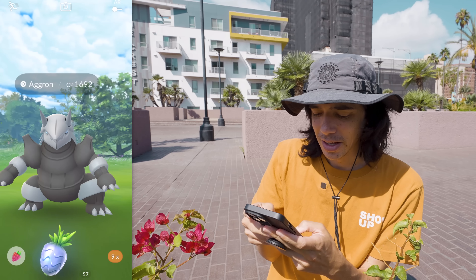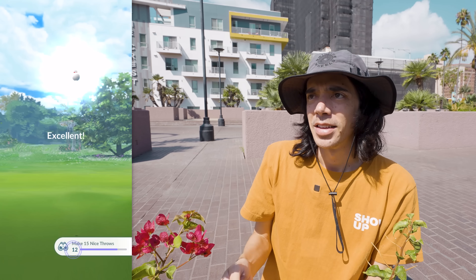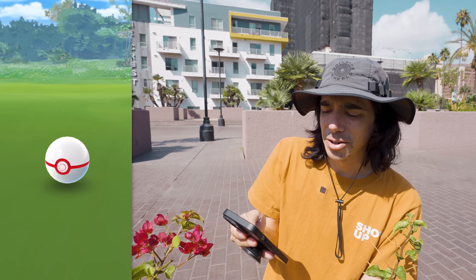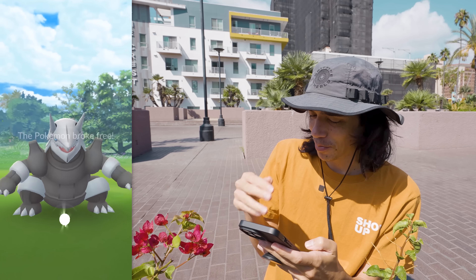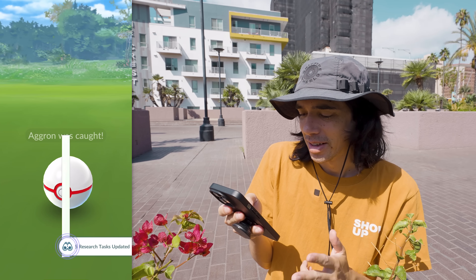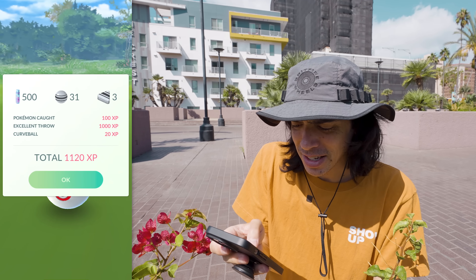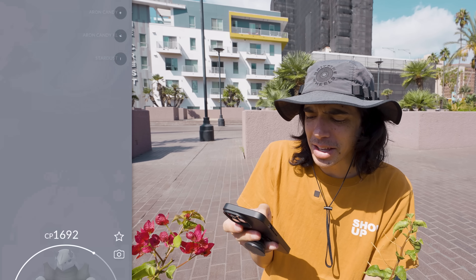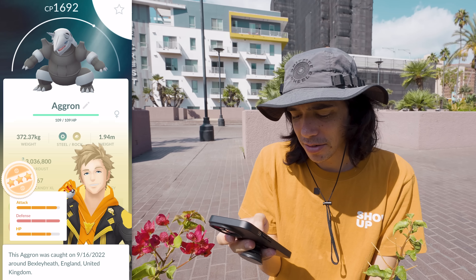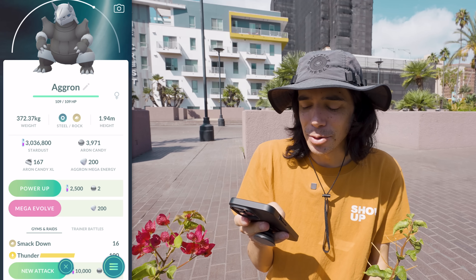Let's Silver Pinap and go for an excellent throw with a Mega Steel type active and the excellent throw candy bonus — and it's got to stay in the ball. 31 candies on a single catch! And my IVs are actually not bad. 200 Mega Energy is enough to Mega Evolve, but I'm going to wait until later to do that.